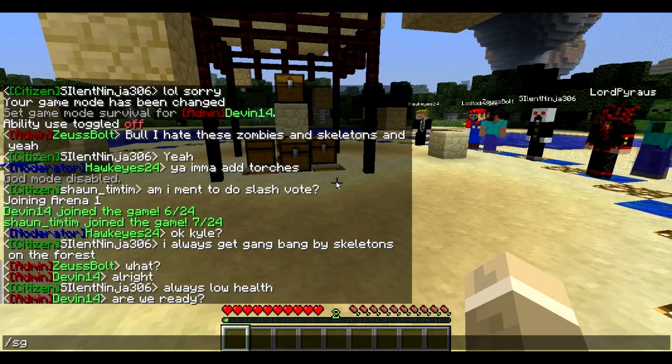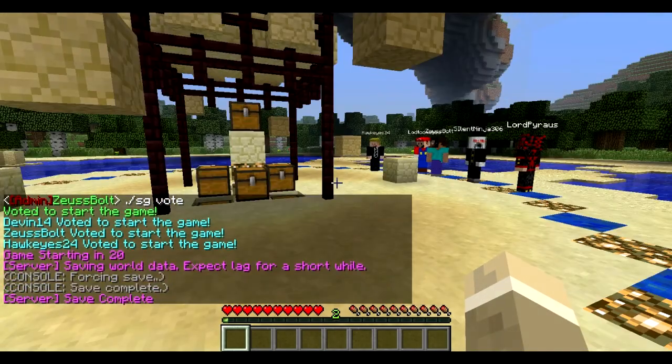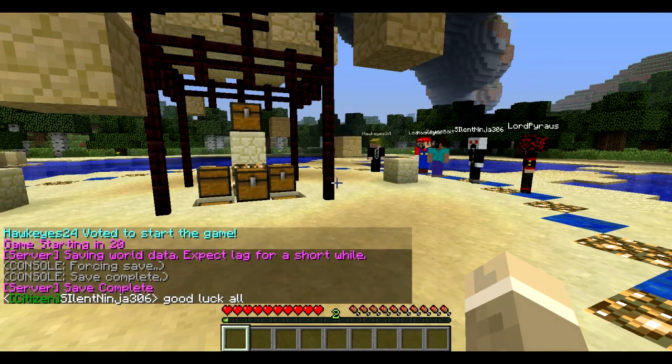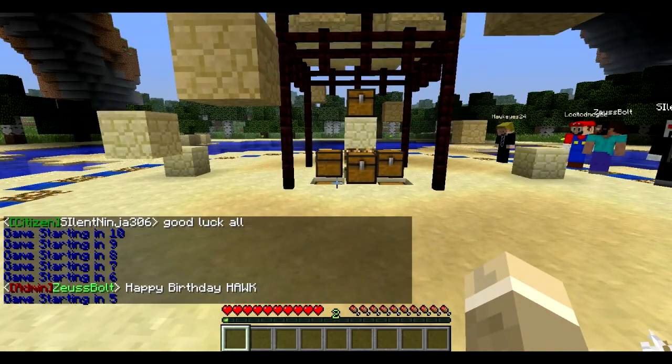What you do is you slash sg vote. There you go. It says you voted to start the game, and once you get 65% of the votes, the game will start. As you see, it says game starting in 20, and then 10, 9 — and then it does the countdown and then you play. It's pretty sweet.